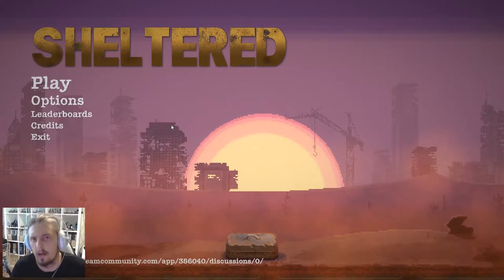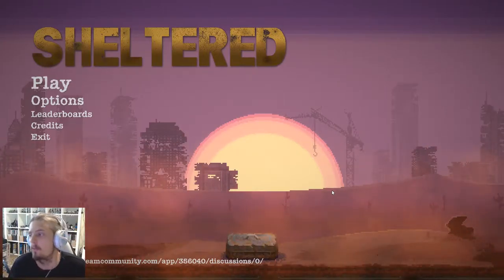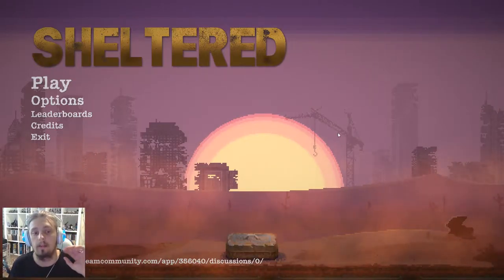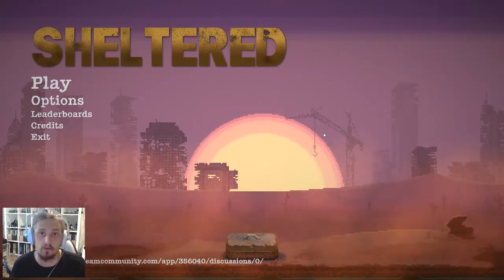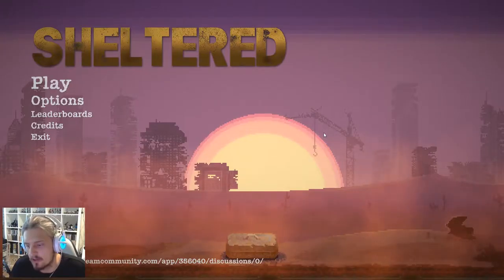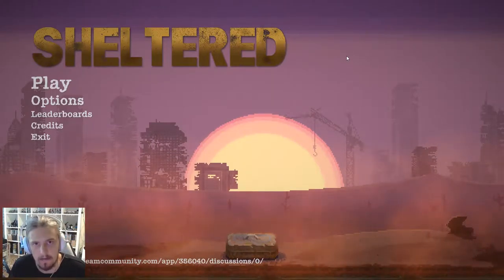It's developed by Team 17, the guys behind the Escapists and Worms — Worms World Party and all those fun ones. Anyway, let's dig in and take a look. As usual, this game falls into our category of under $20 Steam games — right now it's about $14.99 US. It was on sale the other day and will probably go on sale again in the next couple of weeks, so definitely check it out and let's dive in with episode one.